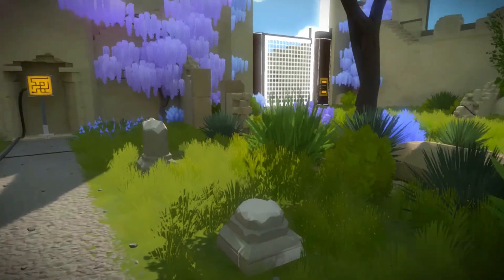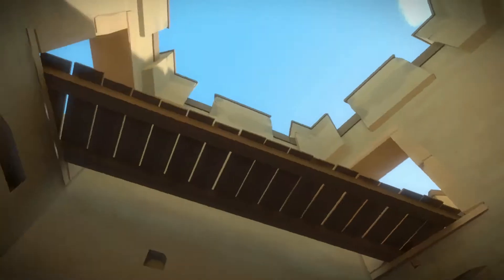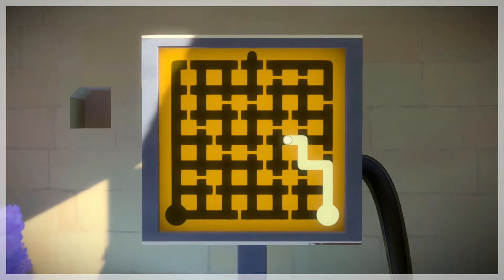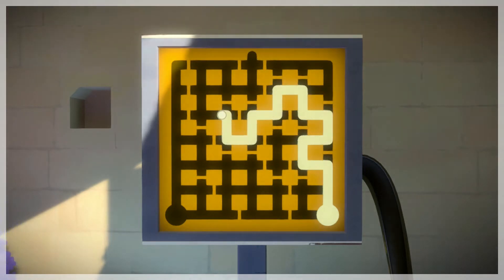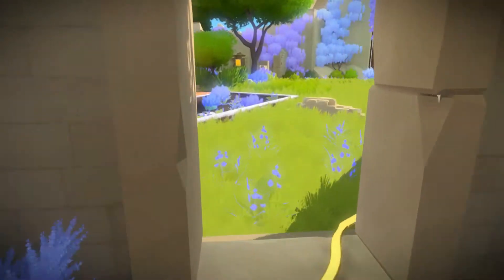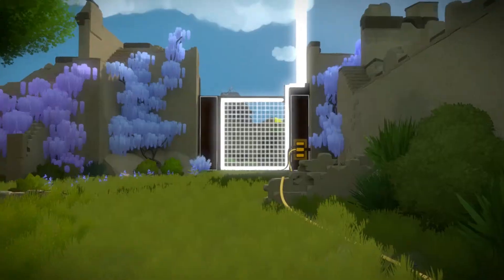I will try to lead you through all the puzzles in this game. This first puzzle is in this very lonely tower. This is a maze — you have to start from the bottom right corner and go in this exact pattern. Watch very closely. You go around and then up, and you connect it. That should power up this line which goes straight to this light segment over here.